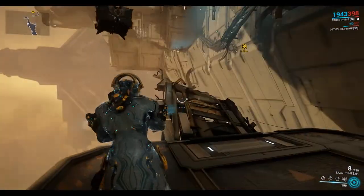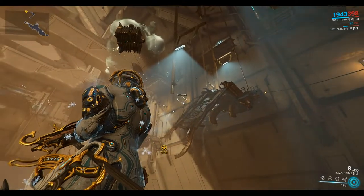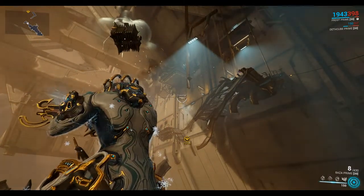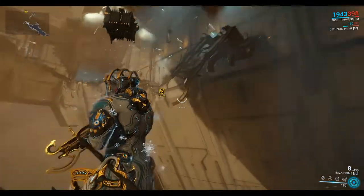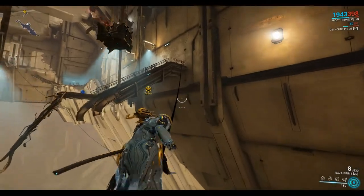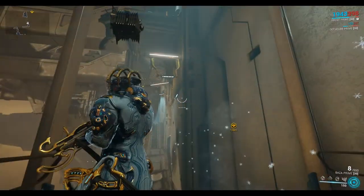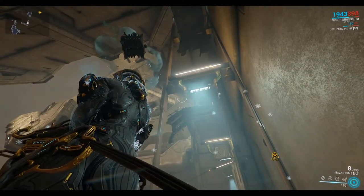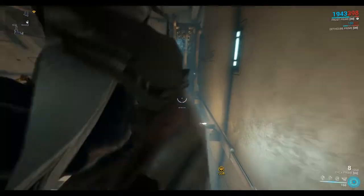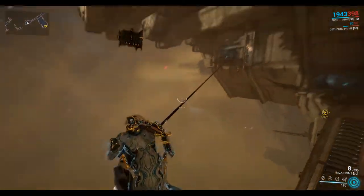Up at the top there are some crossbars that you can jump and latch onto with the X key, so you can traverse across that top section with some bullet jumping and latching onto those crossbars by pressing X. Press X to latch onto a rope, then use these crossbars to get across — just glide, jump and glide. They're pretty forgiving too, so if you're even slightly out you can still latch onto them.